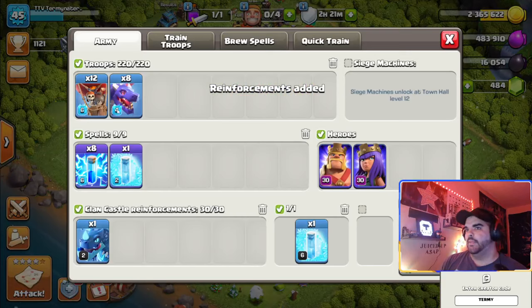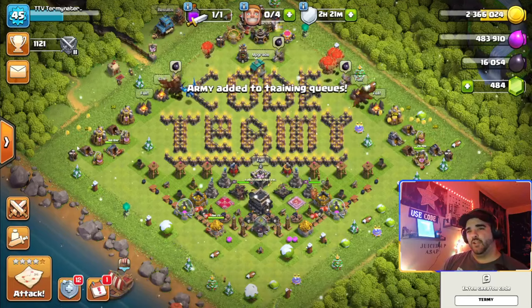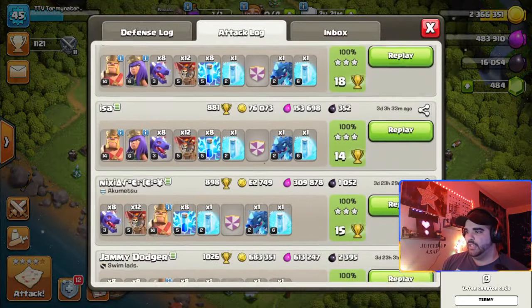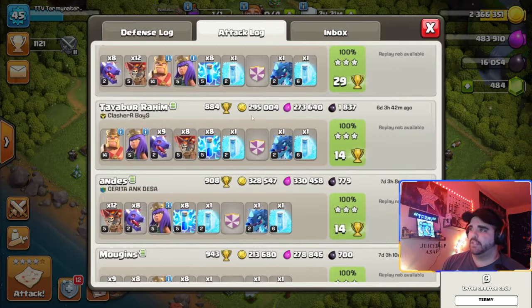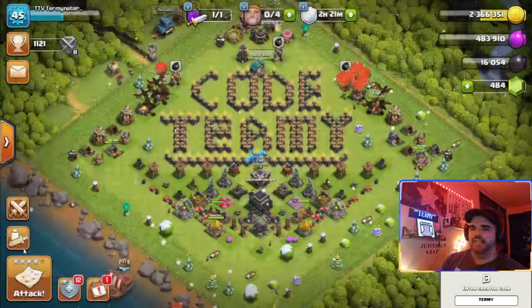Let's go ahead and reinforce our CC here with Raid Medals and quick-train the army. I've actually been using this army in war attacks as well and getting some triples. As you can see in a lot of these replays, this is honestly my go-to strategy for Town Hall 9. Let's see if we can find a more maxed Town Hall 9 to use this attack on.